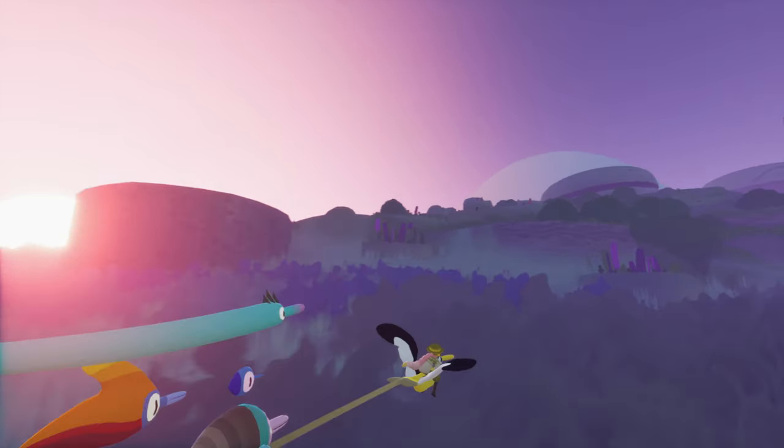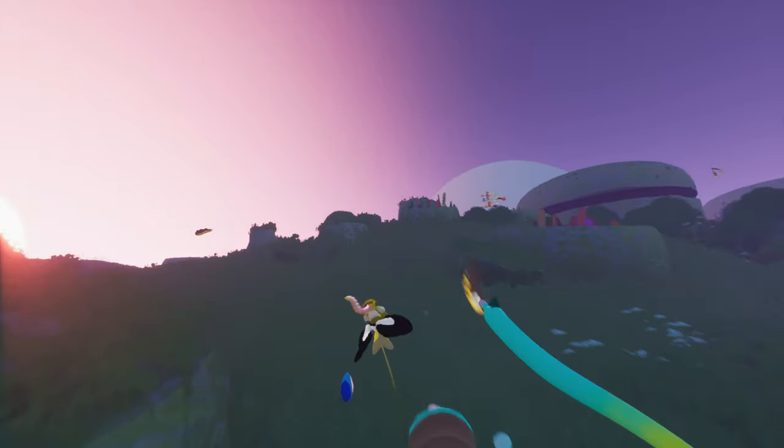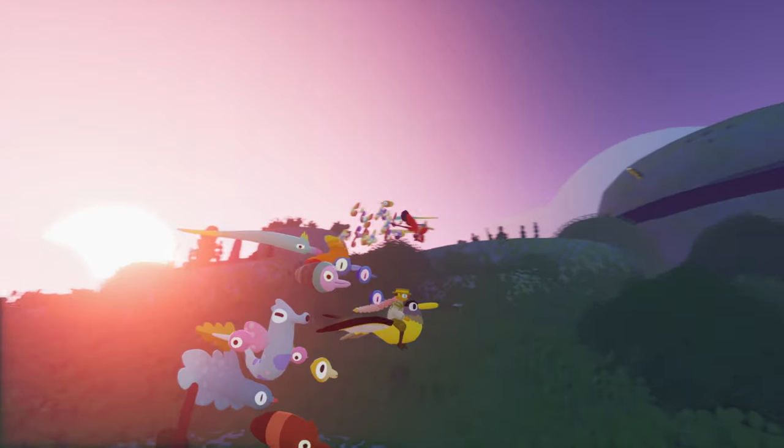Flock is a game about exploring a big wild place on the back of a bird. You find creatures, you charm them, and they join your flock. It's also a game where you can just hang out with your friends.